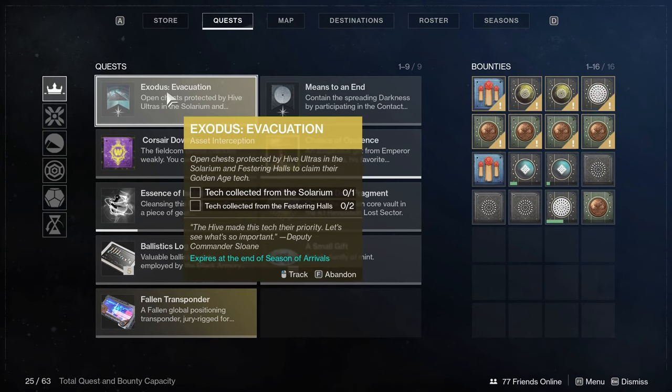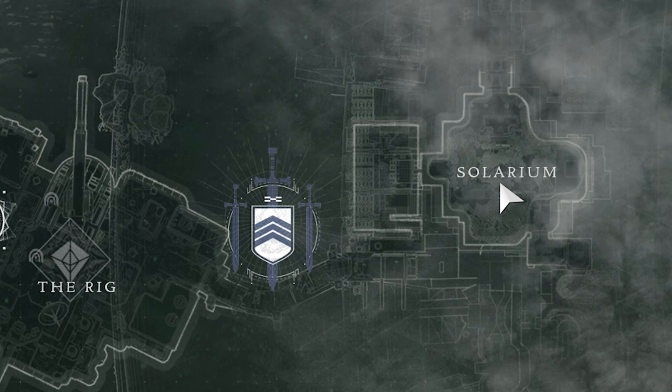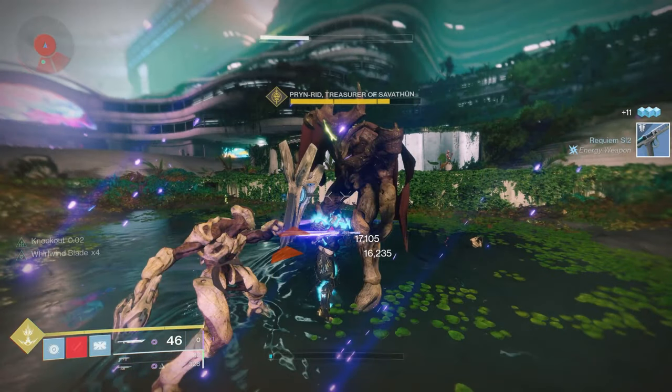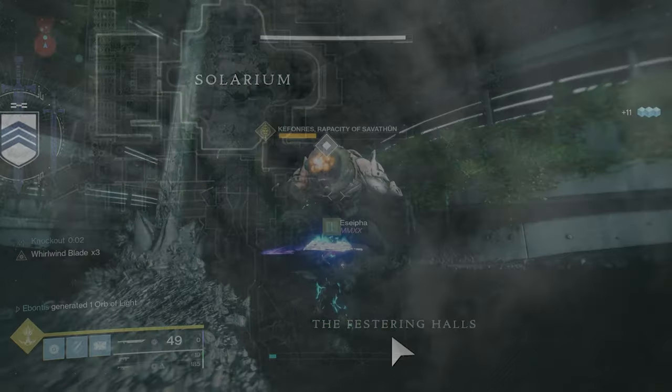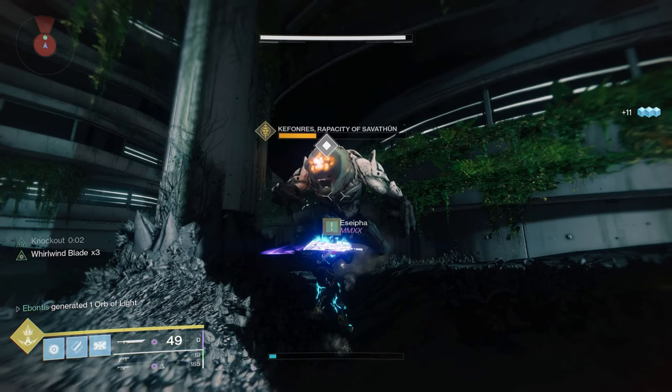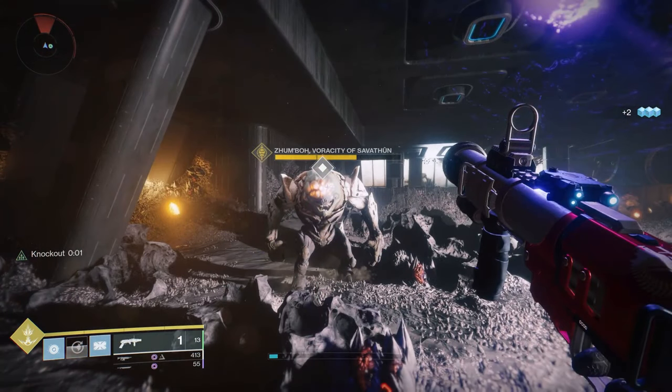Once you're done with the Lost Sector, head to the Arcology — the Solarium section. You need to kill three Ultras. When you enter the big room in the Arcology — like if you landed in the Rig going toward Savathun's Song — find the grassy open area to locate the first Ultra, Piran Ridd, Treasure of Savathun. The doorway directly behind that knight leads toward the Festering Halls, where you'll find the Ogre Key for Key Fondrez, the Rapacity of Savathun, and then even farther in, Zumbo, the Voracity of Savathun. Once both Ogres are down, make sure you pick up the chests inside them.